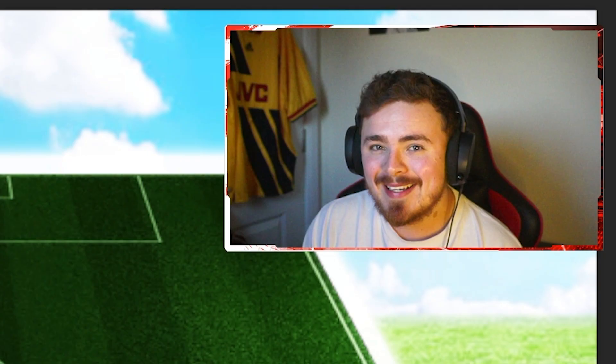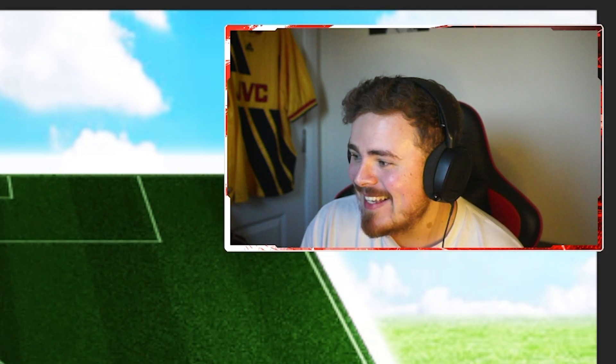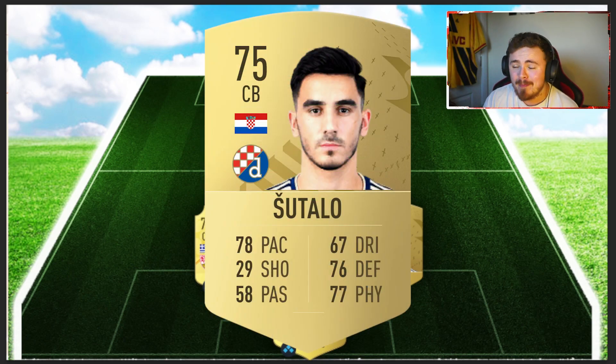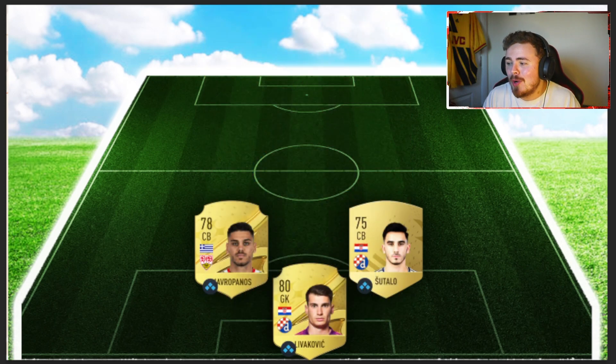Centre-back number two — you can see where I'm going with the Croatian boys. It is Sitalo. Very solid gold common card. He's got the pace, the defending stats, and should be really cheap. Unless you're specifically going for the Croatian boys, I don't know why many people would be hunting him early doors. Gold common, 75 overall, packs a ton. That centre-back duo looks fantastic for cheap prices.